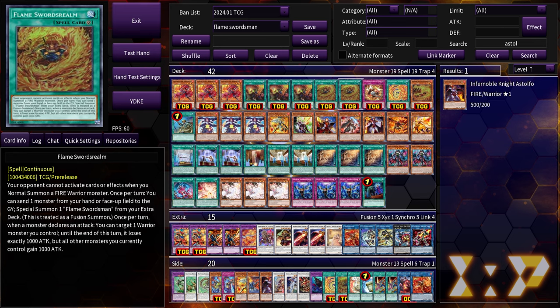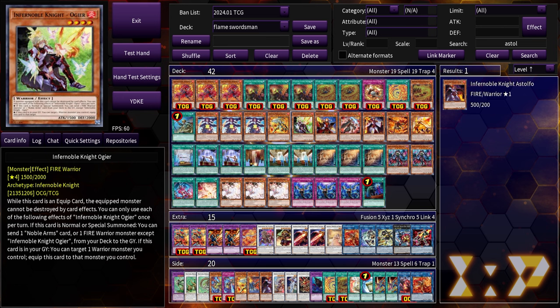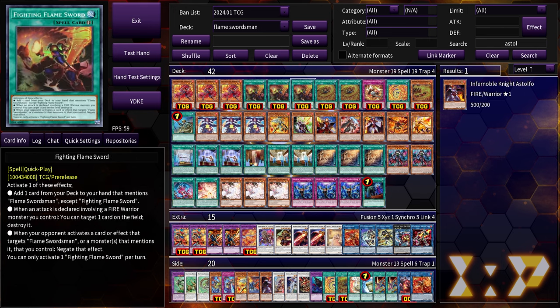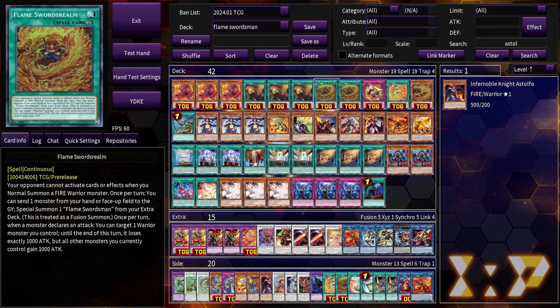Flameswords Realm gives you protection when you Normal Summon a Fire Warrior so they won't be able to respond, though this doesn't come up that often since the only Normal Summon effects you care about are Ogier and Fighting Flame. If it triggered on Special Summon it would be crazy, but on Normal Summon it's just alright. It can also send a monster from Field or Hand to the Graveyard as a cost — it doesn't play around Shifter — and Special Summons Flameswordsman from the extra deck as a proper fusion summon. It's searchable by the quick-play spell and Fighting Flame, and has a battle effect to manipulate attack.